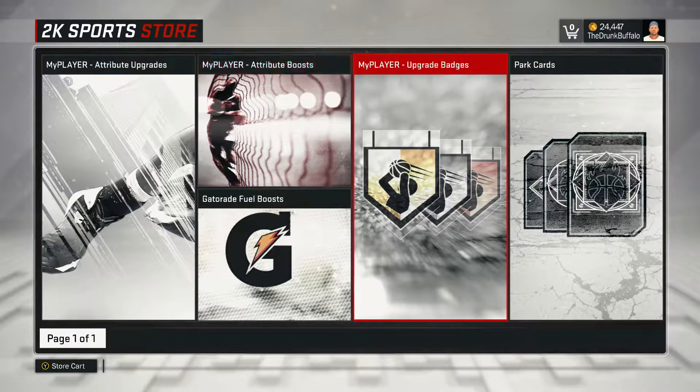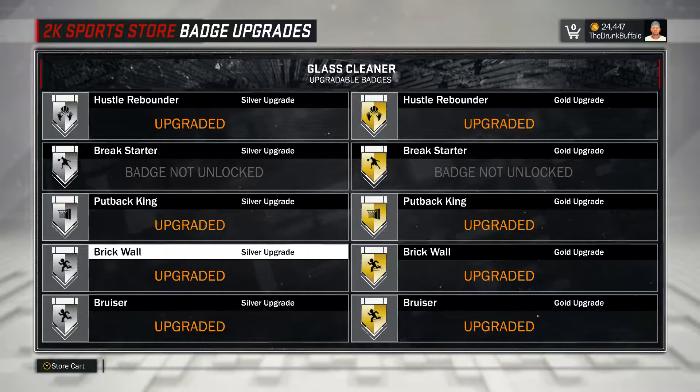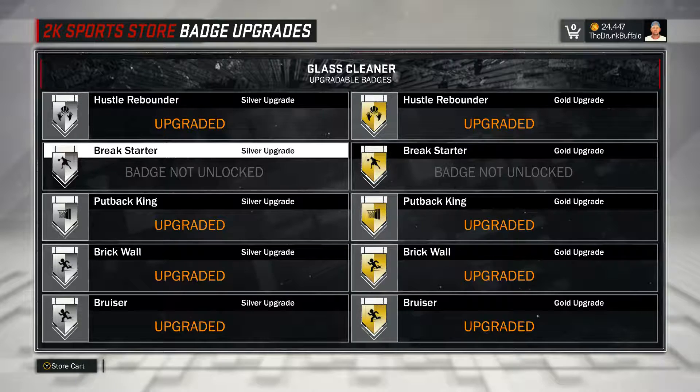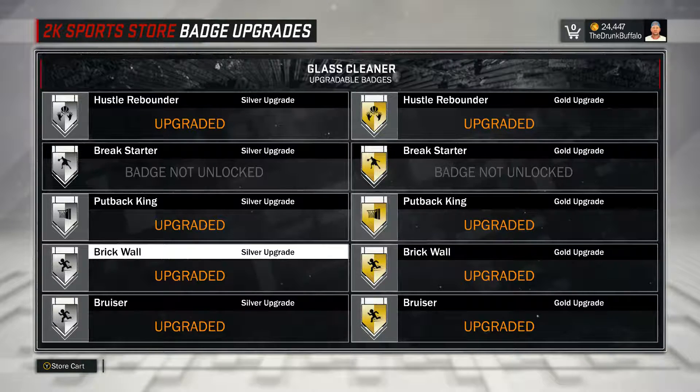For the badges, I have all the badges except for Break Starter, because I am playing a lot more park. Break Starter for me is more of a pro-am badge to get your team out and running the full court. For park I don't really use it myself, because I like my team to play a little bit slower - use the shot clock at least 10 seconds in. Let me do my thing and use my Brick Wall badge, because knocking people down is one of the fun things and it just opens things up so much more. I will show you how to get all these badges and give you the real numbers, not some of the bullshit numbers people are putting in their videos talking about how easy it is to get. Brick wall is pretty damn easy, I'm not going to lie.